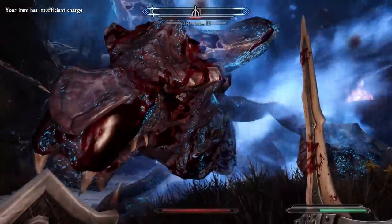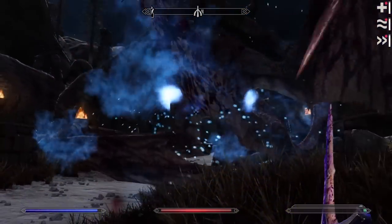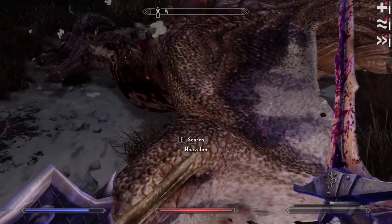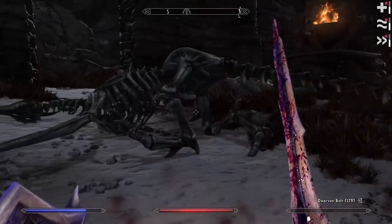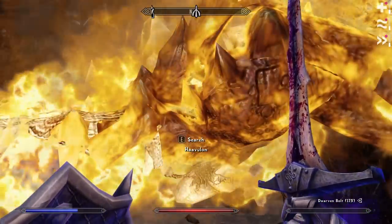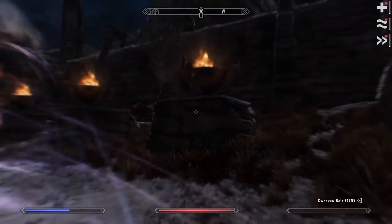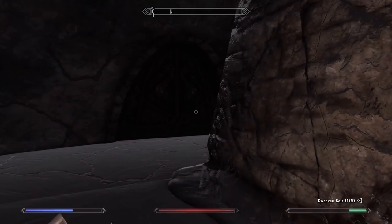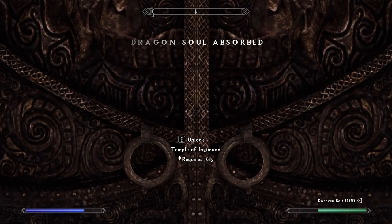Did they say third time's the charm? No — fourth, fifth, that's where it's at. So no key on you, so only a key on Vulum Tor. I do like my idea about two halves of the key on the two dragons, since they're named, so it's very clearly a scripted fight or a scripted encounter.